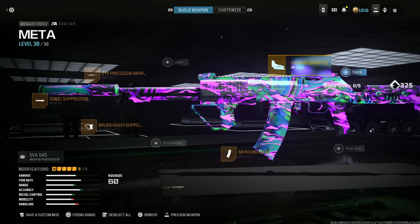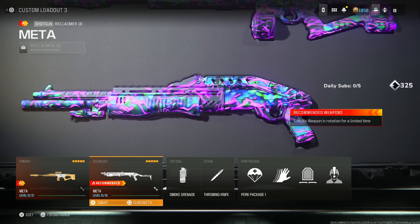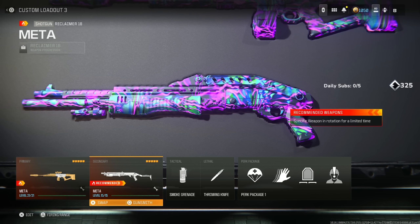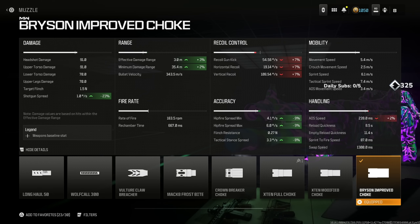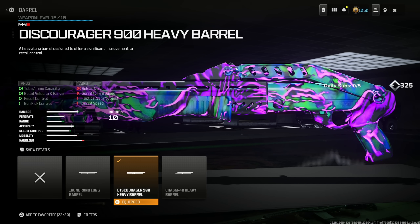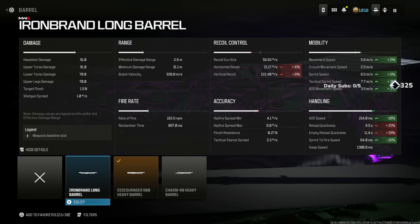For the final weapon, the Reclaimer 8 — this shotgun is the fastest killing weapon up close, and I'm surprised not many people are using it. Throw on the Bryston Improved Choke for hip fire, attack stance spread, tighter pellet spread, and damage range at the cost of recoil control and aim down sight speed. Then the Discourager 900 Heavy Barrel for double-tap capacity, bullet velocity, range, recoil control, and gun kick — increasing range by 15% and 14%, and bullet velocity by 7%.